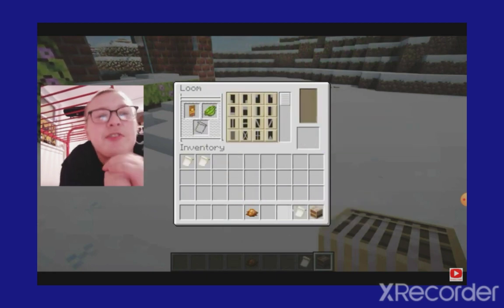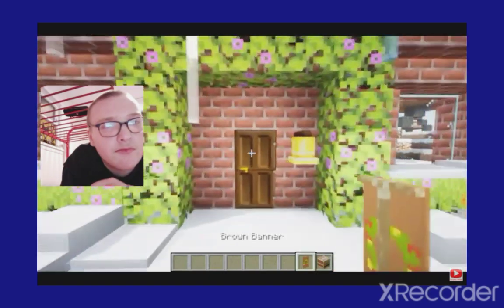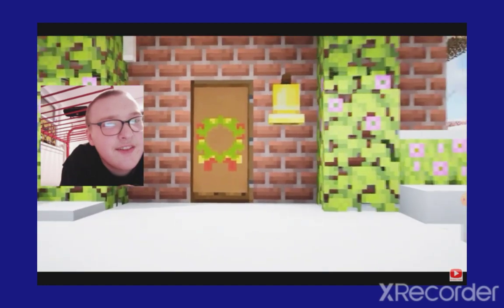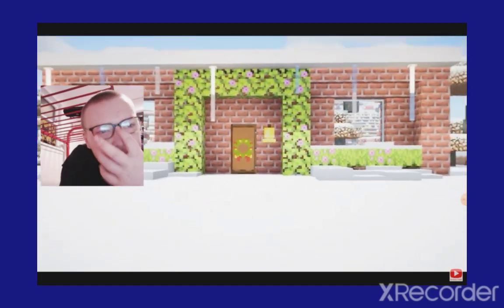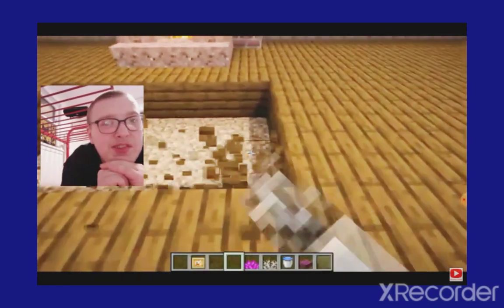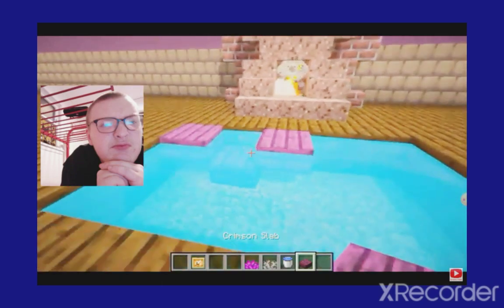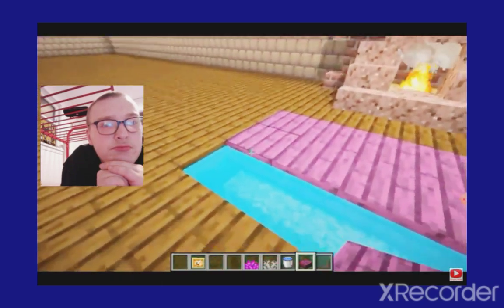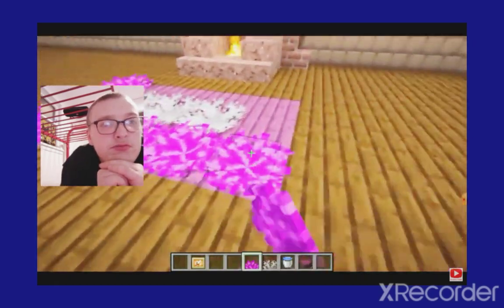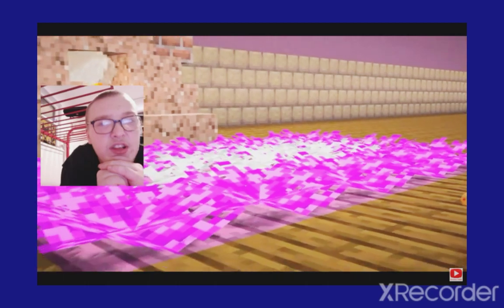He's making a Wither Skull banner. It's a wreath — he put a wreath on his door. But there is a banner covering your door, though. Fluffy carpet. Okay, why are you adding water? What was the point of adding the water? Oh, so the coral stays alive.